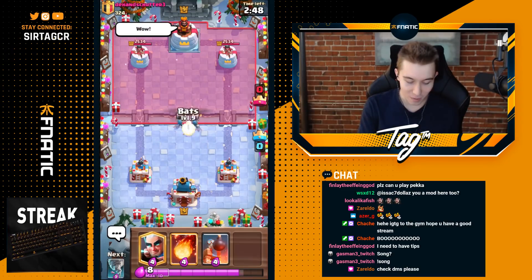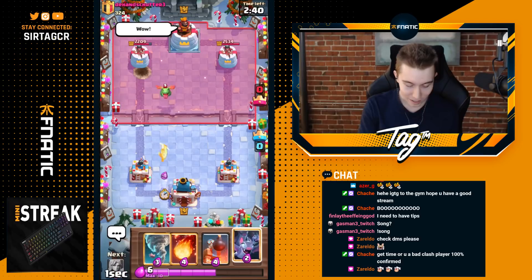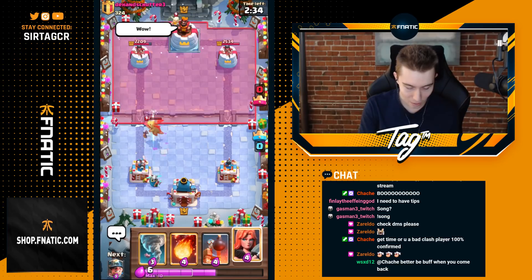So we're going to go for Wall Breakers at the start of the game and we're going to split them so he has to drop cards on both sides to counter each individual Wall Breaker. That one on the left is going to connect for sure — that's a lot of damage. So we can go for Magic Archer in the back and then Bats on top of the Baby Dragon so it doesn't get any damage on our tower.